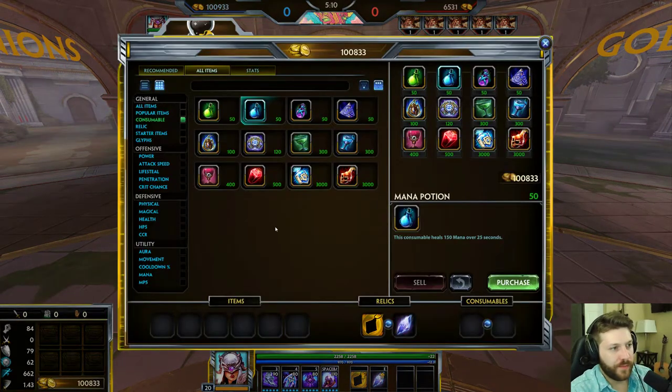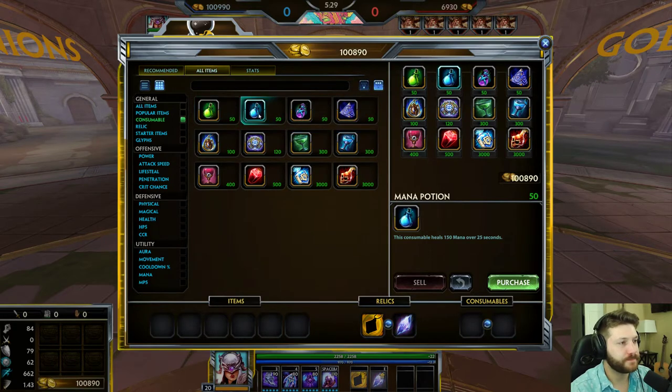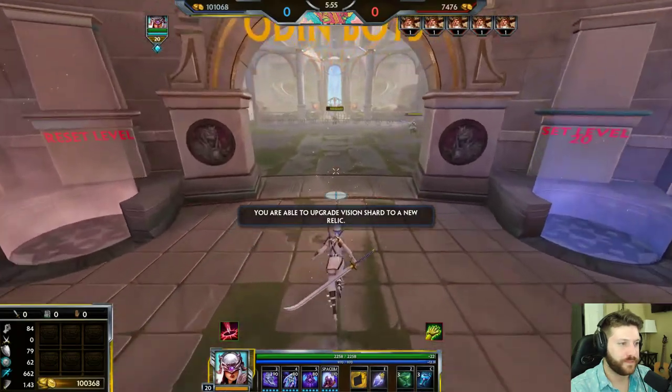For mana potions, the easiest way to explain it is if you're playing somebody like a mage and you start using your abilities and you look down and you only have a third of your mana bar left, you can just pop a mana potion and it's going to slowly go up. With health potions, you don't necessarily want to use them willy-nilly. You mostly want to use them if you're getting ready to fight somebody early in the game, because as you're fighting you're going to be healing and they might not be. It's just to keep you fighting and farming early in the game.